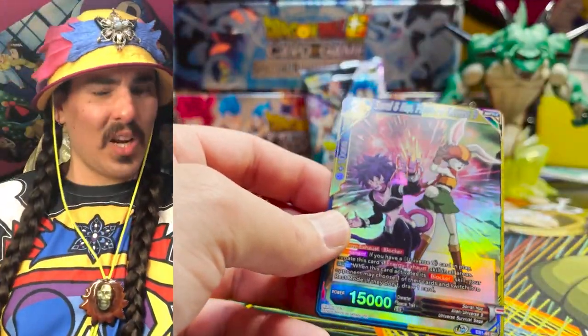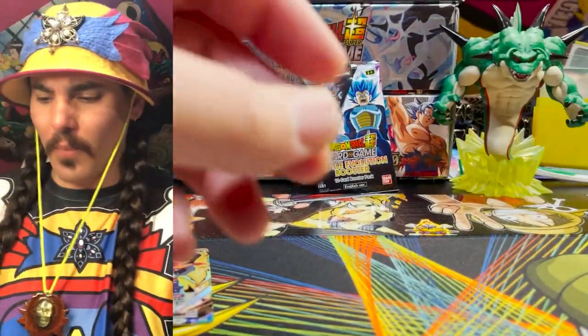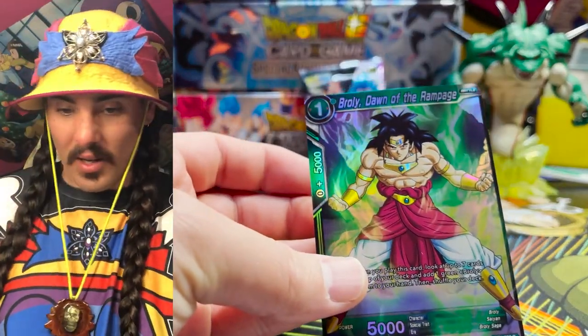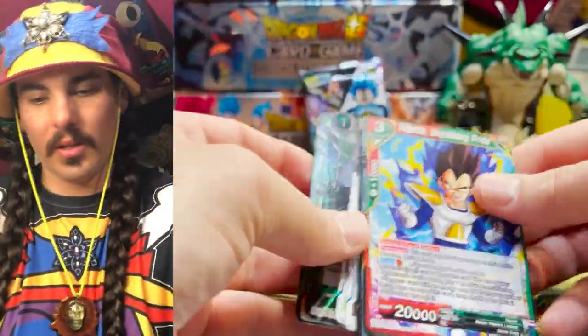Another one of these Parallel Foils — these cards are really good looking. We got a Parallel Foil here, I didn't even grab that — I got distracted by the Secret Rare. Dawn of Rampage, Broly. Dawn of Rampage. And that's SR? No — another Trunks, another Trunks we got here.